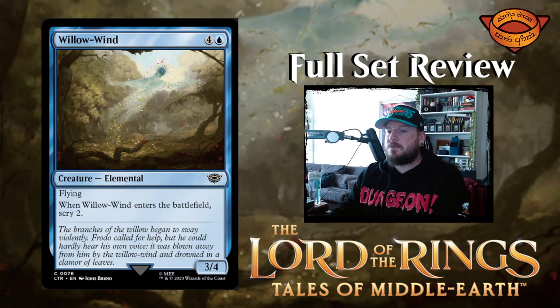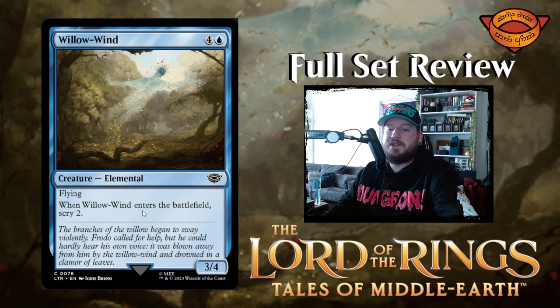Next up we have Willow Wind — four blue for a 3/4 elemental creature with flying. When Willow Wind enters the battlefield, scry 2. Pretty straightforward.